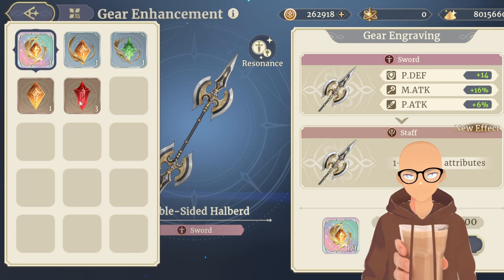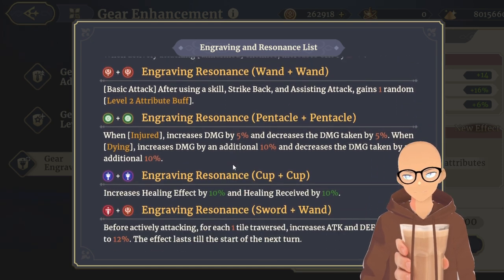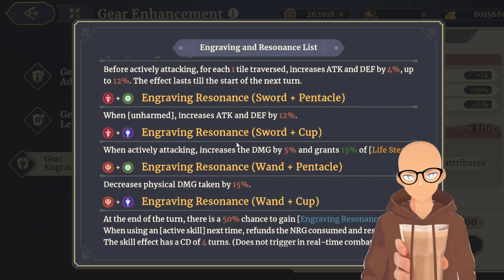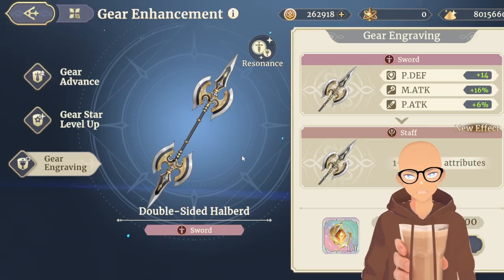Each one of these provides a different buff depending on which two you combine. When you click on this, you're going to see the resonance list — you can pause the video if you want to read it. When you combine the two stones together, you're going to get one of these buffs. Based on what characters you're using, it really depends on which ones you're going to be doing. These are going to give you a significant stat boost to your characters.